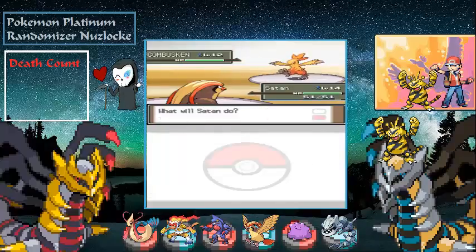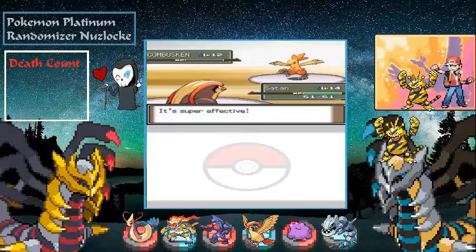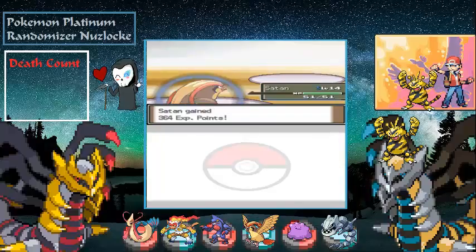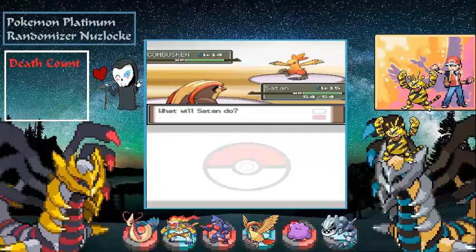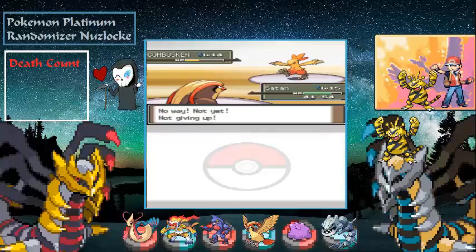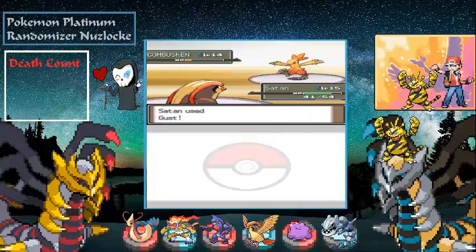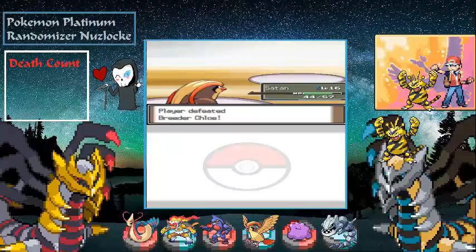Combusken is next. Let's go for a Gust — it was a crit, cool. Level 15. Level 14 Combusken, we should get another level. He used a Potion — that was the last one — but we're still going to take it out. Level 16. Alright, not too bad. We get the Coal Badge!